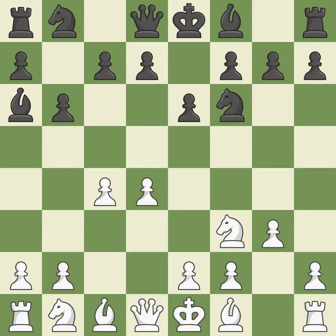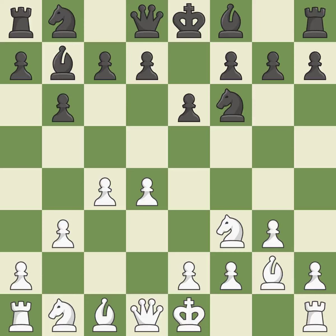BA6 immediately attacks the undefended c4 pawn, hoping to provoke b2-b3. B3 protects the c4 pawn and prepares to fianchetto the dark-squared bishop to b2, where it will sit on the long diagonal. The fianchetto move Bb7 places Black's bishop on the long diagonal. Bg2 places White's bishop on the long diagonal. Bb4+ develops the bishop and puts the king in check. Bd2 develops the bishop toward the center and blocks the check.